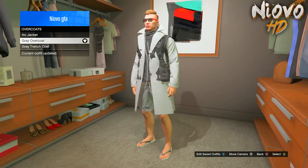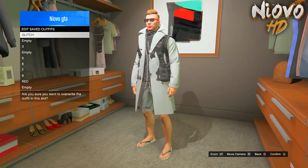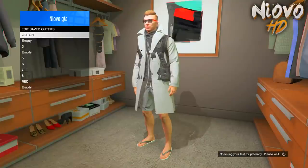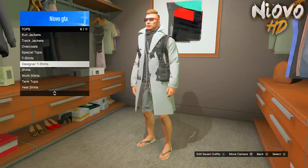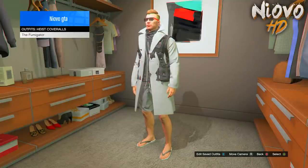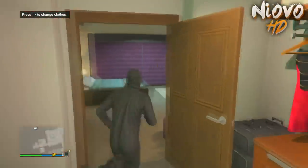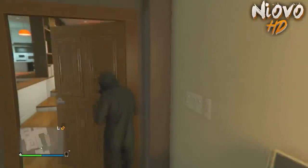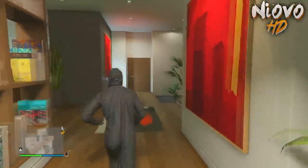Once you've done that, save this outfit. After saving the outfit, put on any highest coverall, then head over to the telescope and perform the telescope glitch.